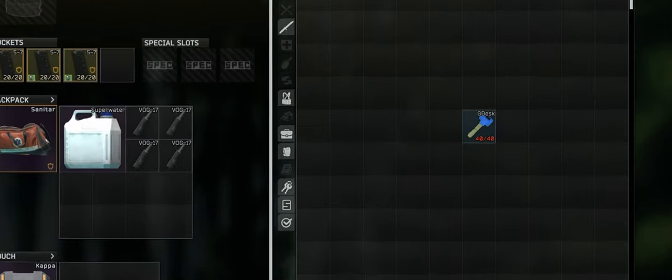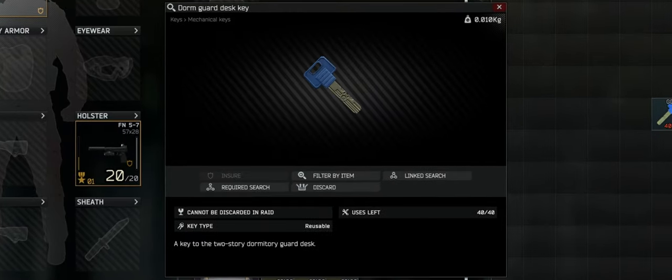Hey Tarkov Enthusiasts, welcome back to Mortal TV. Today's guide we're going to be exploring the Dorms Guard desk key. It's a small and mighty key that unlocks a little great room in customs. Now just like most keys it's lightweight, just one by one grid and 0.01 kilograms. Now let's find out where we can find this key.